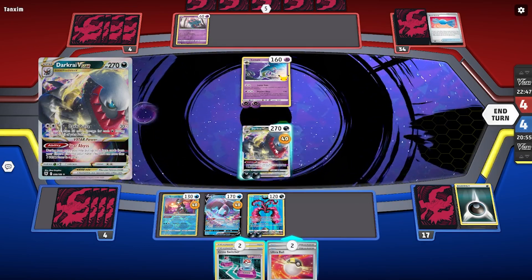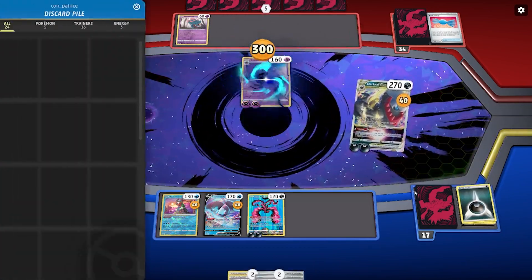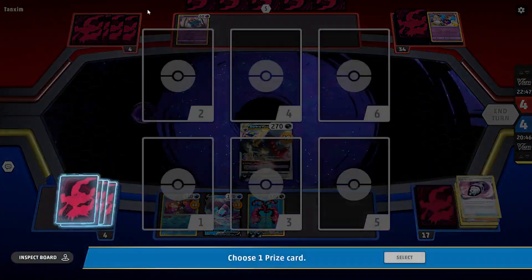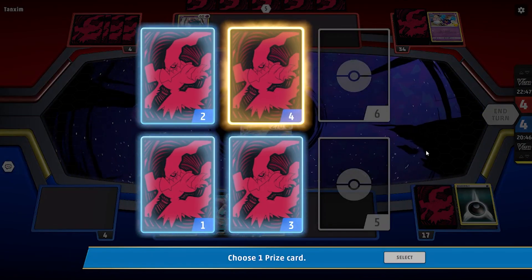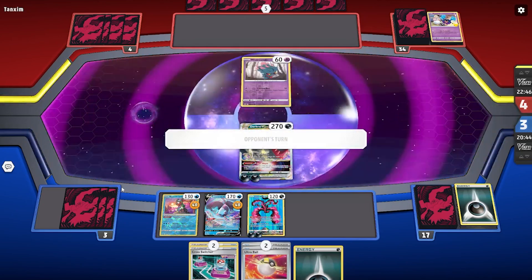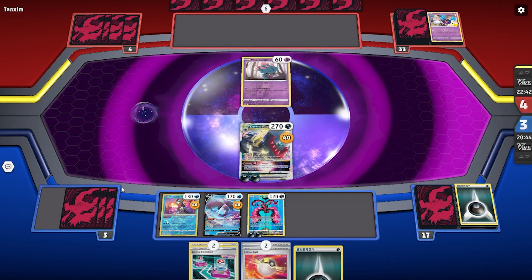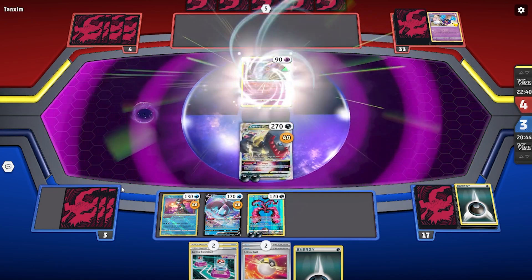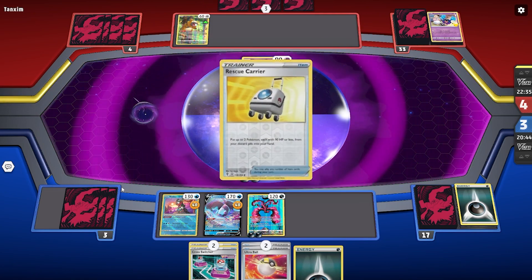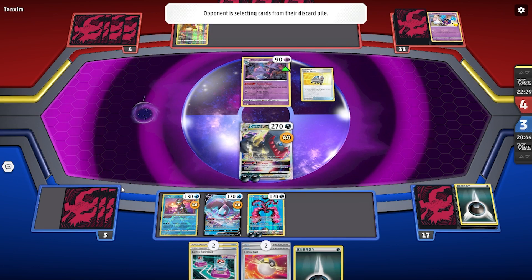I'd recommend someone pause the game to read the Lunala ability — my screen is too tiny right now. I realized at this point it was some sort of weird spread damage strategy and I thought: I've got to end this game as soon as possible. Luckily they're not able to keep up with us because we're taking one-hit knockouts on these small one-prizers and they weren't able to fill their board up super well. But they did take two prize cards, so I'm definitely worried and just want to get out of here.